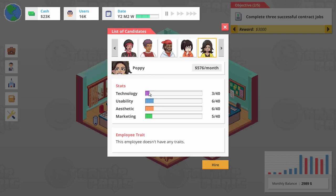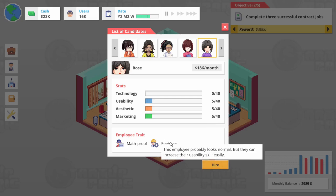Poppy — just solid all around. Grace — great with everything except for aesthetics. She might be a good complement to our CEO. But look at that expense though — she's expensive because she's got high stats. She knows what she's worth. Hannah — another all-rounder. And then we're back to Rose. You know what, I think I'm going to take Rose. The math proof is worrisome, but she is dirt cheap for having fives in everything else. And also the fact that we can hyper-specialize her in usability — let's bring her on.